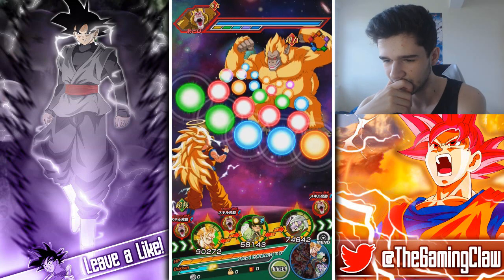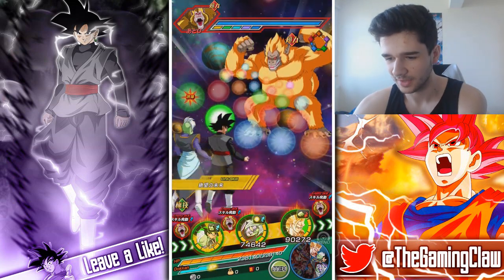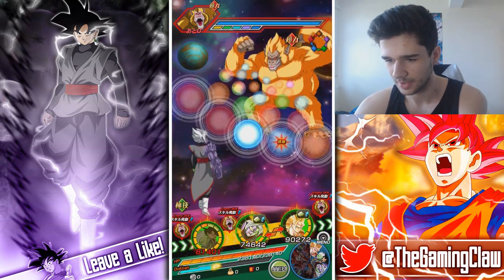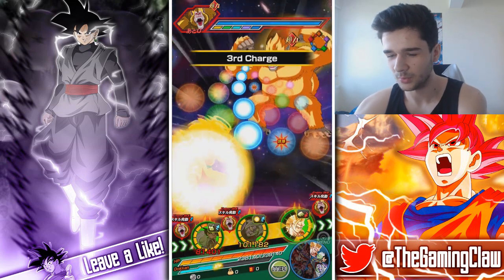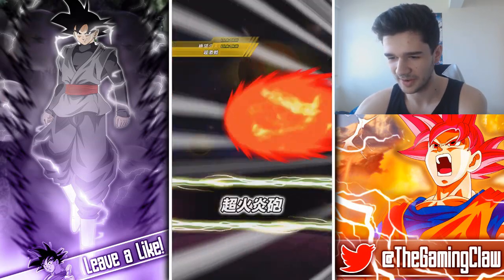We've got Super Saiyan 3 Goku who can get the stun, but it's just the links. The links are the thing that are going to hurt the most, and it doesn't seem likely that he'll super attack here. The links are the biggest problem by far, which is why I want to stick with certain rotations — and of course I get super attacked straight away.